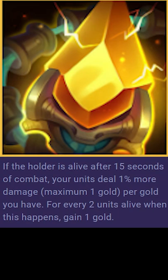Needlessly Big Gem works kinda like the Ascension Augment. If the item holder is alive after 15 seconds, your entire team deals more damage based on how much gold you have. In addition, you get gold based on how many of your units are alive after 15 seconds. This is great on backline champions who want to stay alive, but are not your main carry.